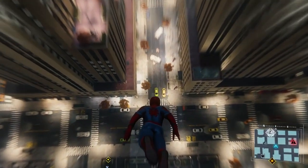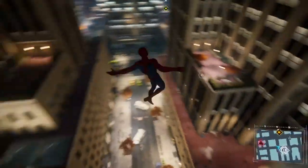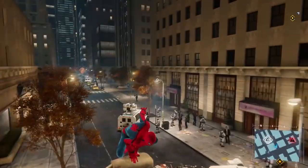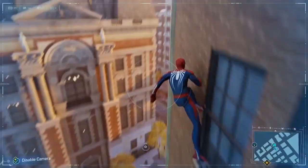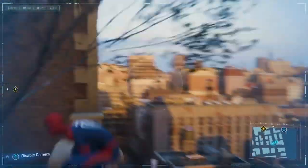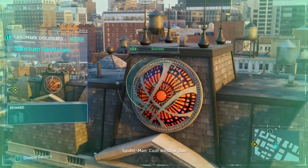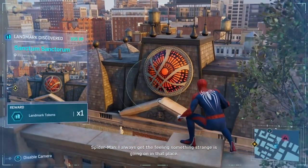Up next we have a few locations in the game that are famous within the Marvel universe. I haven't included all of them here as they're actually marked on a map, so I don't know if they really count as easter eggs or not, but they're still cool to find anyway. At this location we can find the Sanctum Sanctorum, the home of Doctor Strange. Cool window, but I always get the feeling something strange is going on in that place.